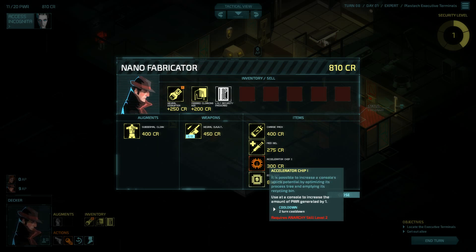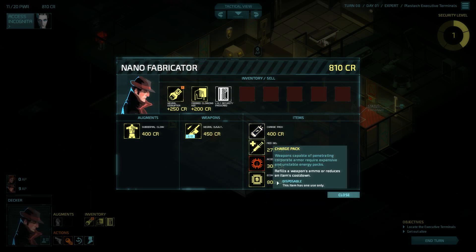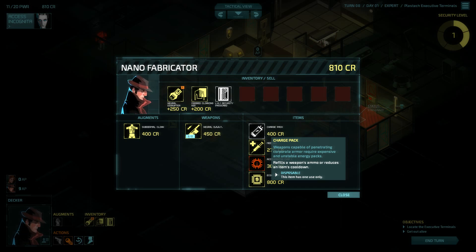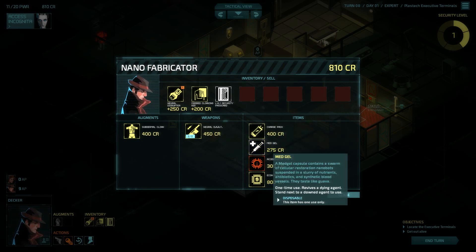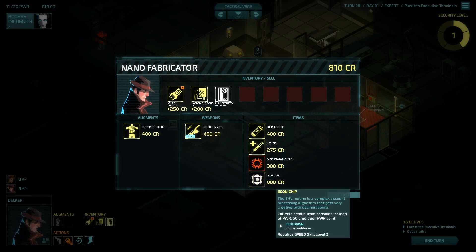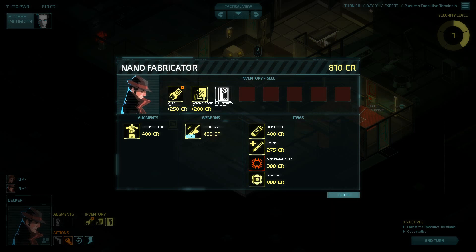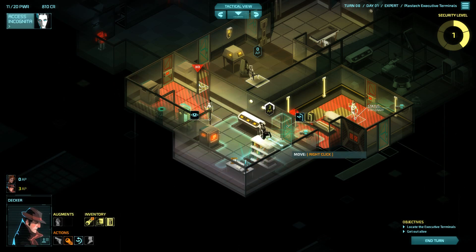The nano fabricator has several items available. There's a subdermal cloak - renders the user invisible until the next turn - basically the same thing Decker can already do but at a power cost. I could buy the econ chip, which collects credits from consoles instead of power - that's pretty good actually because you could buy more stuff in the long term. There's also med gel which revives a dying agent, because if you get shot you need this to get someone back up, or you need to carry them to the elevator, or leave them behind which is really bad. I think it's better to get the power though, since I want to hack a lot of things simultaneously.